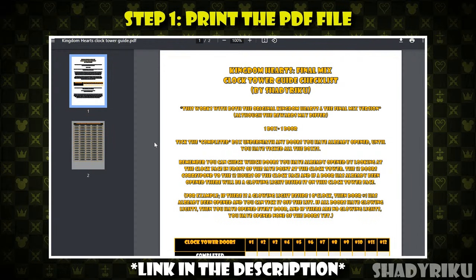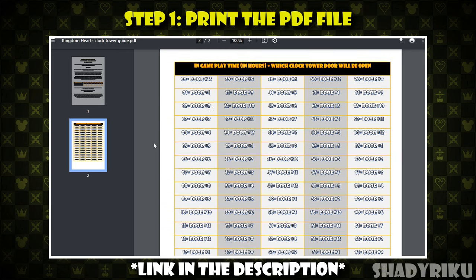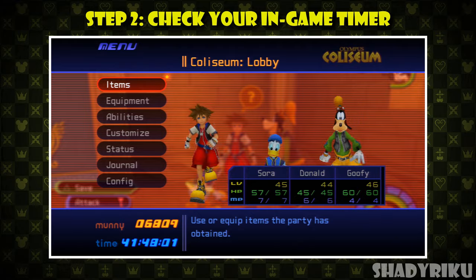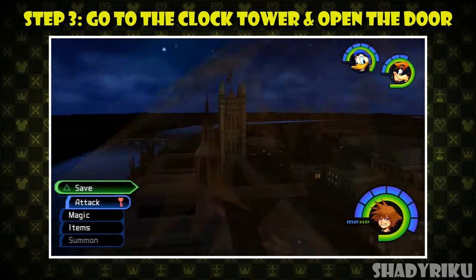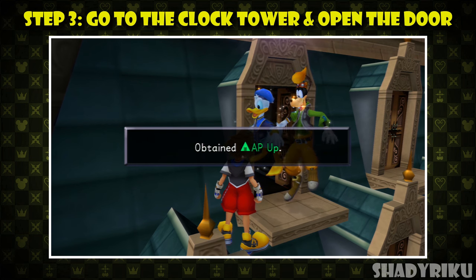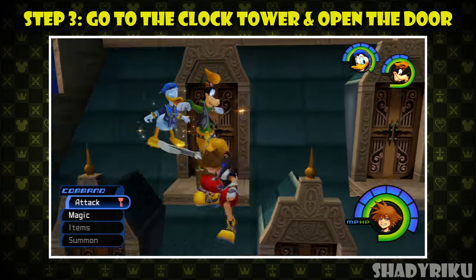Luckily I've made a printable PDF which you can print out and check off as you open each of the 12 doors. This document also includes the hour table from before. Step number one is to print off this document. Step number two is to pause the game and check your time — for example my playtime is 41 hours — and either using the description or on your sheet of paper, match it up to the table. So for me I'm at 5 o'clock, so door number 5 will be open. Step number three is to go to the clock tower and locate which door has a light above it — whichever door this is corresponds to door number 5 or whatever door you got in your table. If there is no light above any door, you've already opened the door and got your item. Either way, mark it off the list and then wait until the in-game timer ticks over to the next hour.